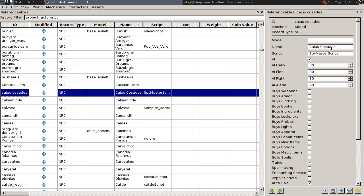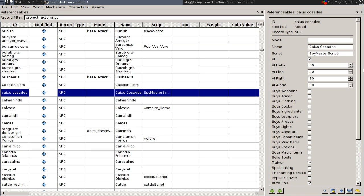Editing records is now possible via subviews that are accessible by right clicking on a given record and selecting edit. However, not all fields and every record type are editable in this way just yet.